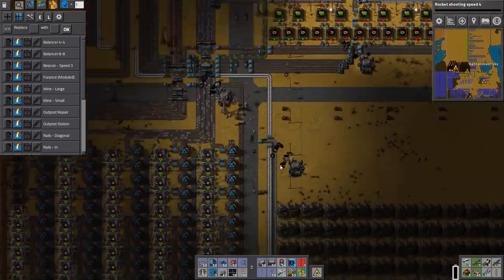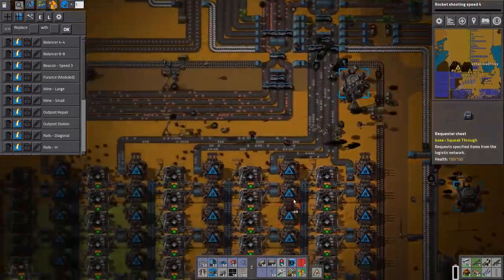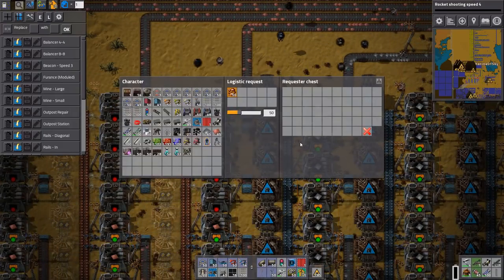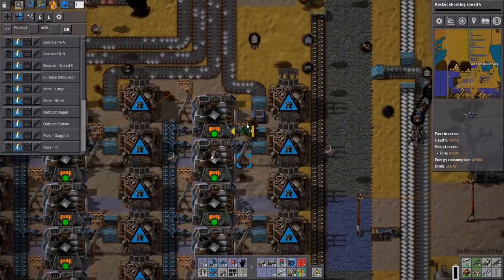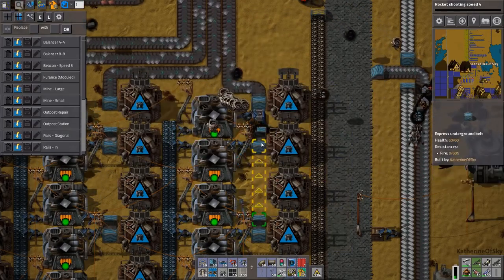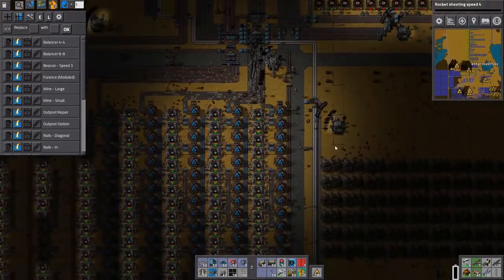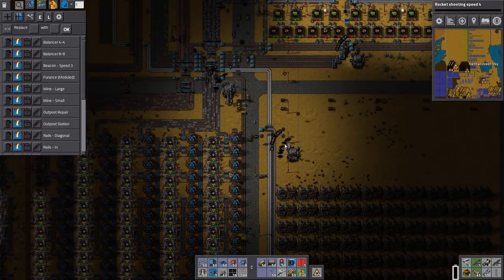We should set up recycling — definitely want to set up recycling for probably the last machine in some of these lineups. You're going to request copper ore, please. And then you are going to request iron ore, please. Wait — does this not have an output? Oh my god, how much screwing up did I do on this? Okay, it was just a mistake — it doesn't matter. Soon we shall have modules and things will be better.